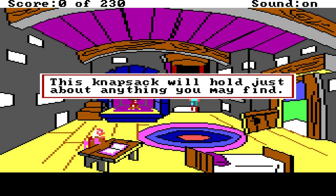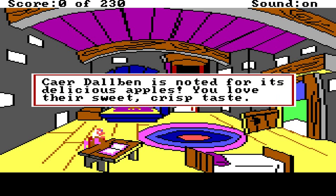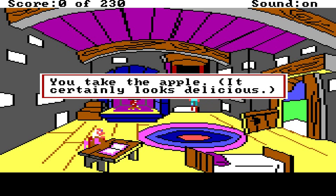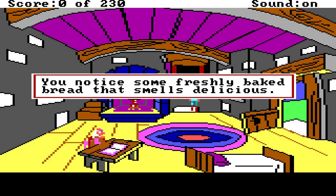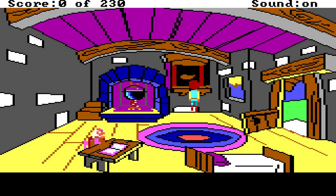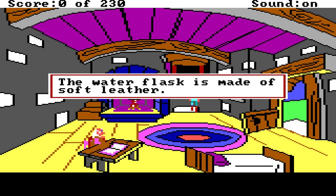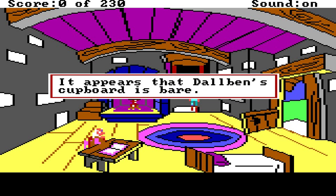You open the cupboard. This knapsack will hold just about anything you may find. I should be looking at these items too. Caer Dolbin is noted for its delicious apples. You love their sweet, crisp taste. You take the apple. You notice some freshly baked bread - that smells delicious. This looks like enough bread for three meals - hint, hint - I think it means you can use it three times. An empty water flask is here. The water flask is made of soft leather. It appears that Dolbin's cupboard is bare, so you close it.